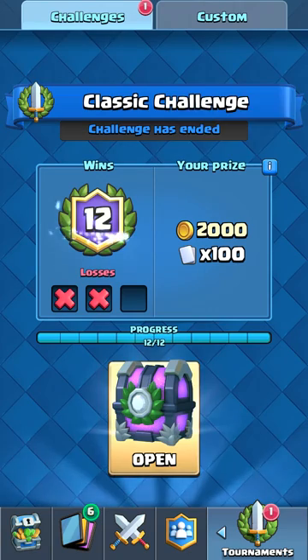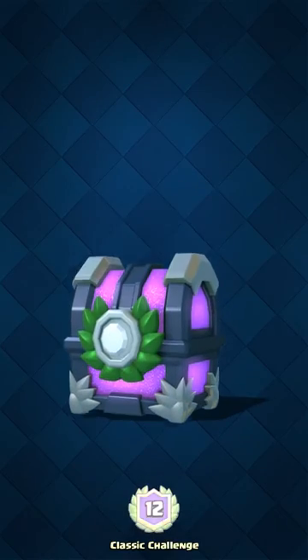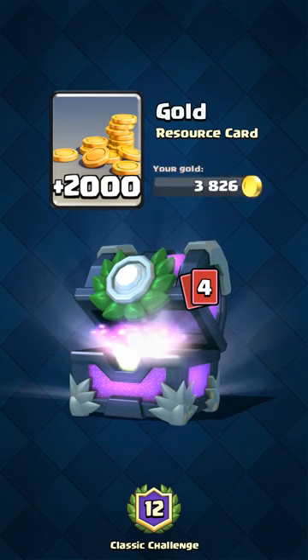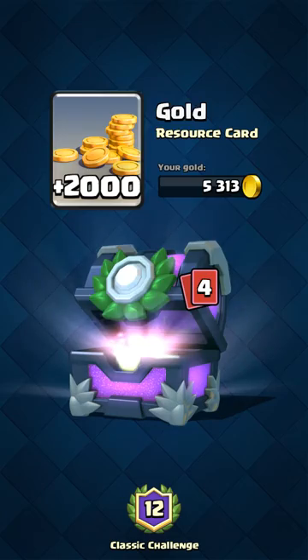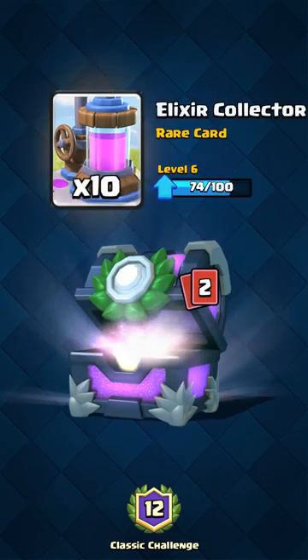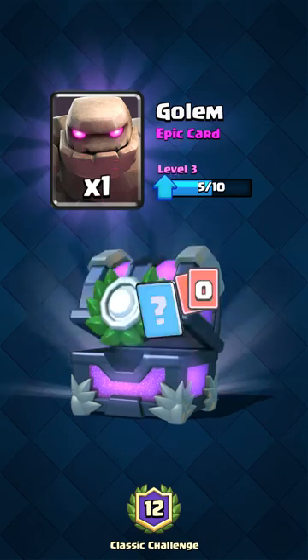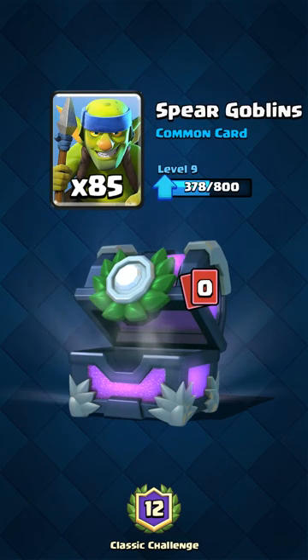We won 12 battles. So we're gonna open this classic challenge — it's like the 10 gem one but we're gonna get 2,000 gold. Let's open this over here. 2,000 — I can upgrade that Princess or the Mortar. Which one? Oh, we get some Mortars — speak of the devil. Oh, 10 Elixir Collectors. A Golem. Oh my gosh. This is a legendary. 85 Spear Golems.